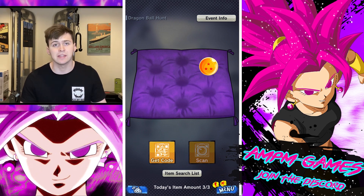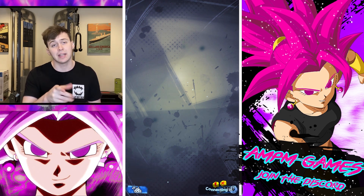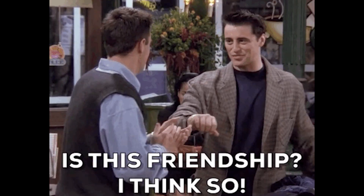To get the rewards, you have to be friends on Dragon Ball Legends. To be friends on Dragon Ball Legends, real simple again — go into friends, you'll see your friend code, hit copy, send it to your friend, they'll put it in their game, and then you'll hit accept. Friendship!